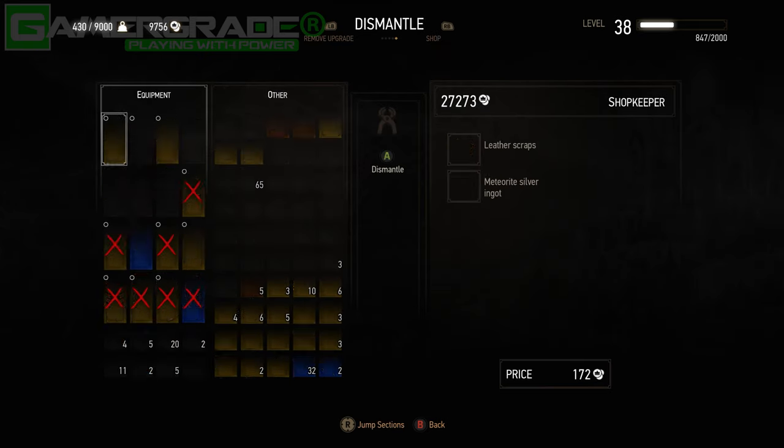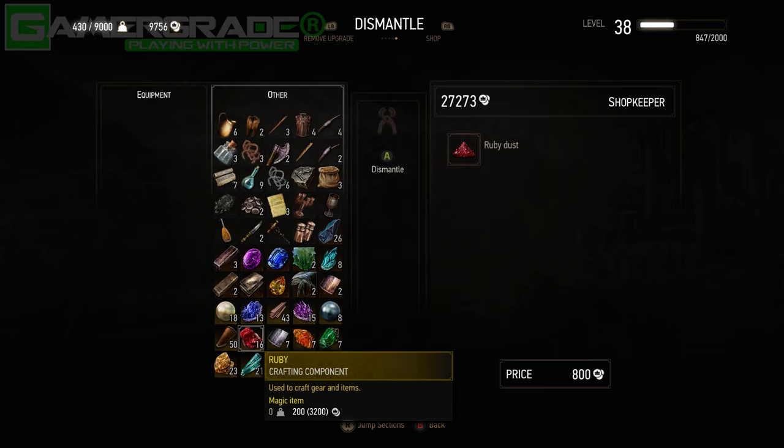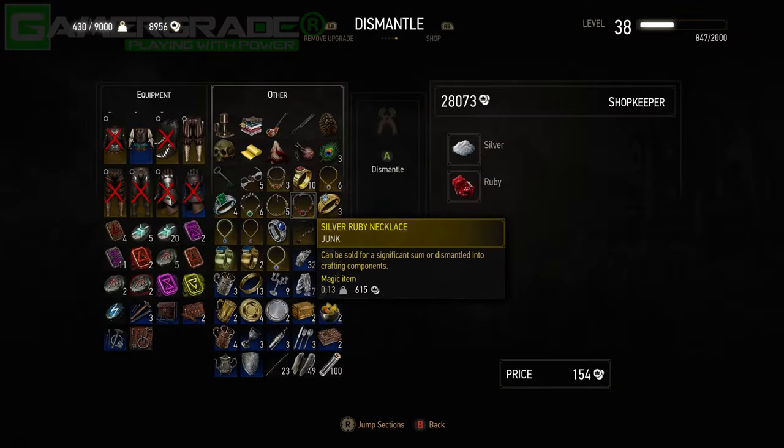Ruby dust can be acquired by tabbing over to the dismantle page and dismantling any rubies you may have in your possession. If you don't already own any rubies, then dismantling any ruby-encrusted jewellery such as rings or necklaces will extract the required gemstone for dismantling.